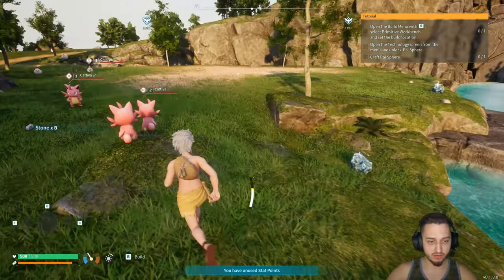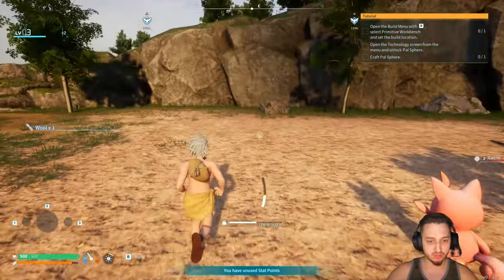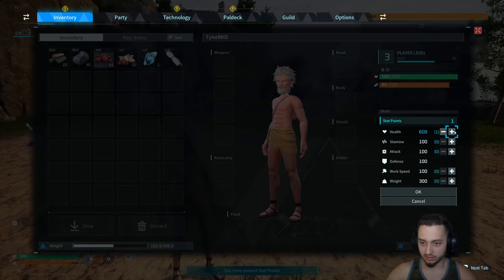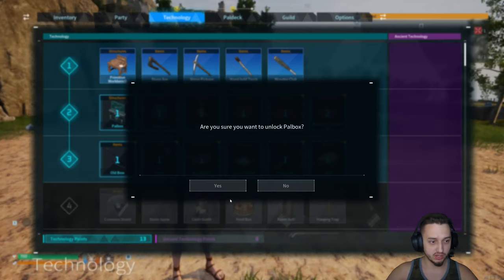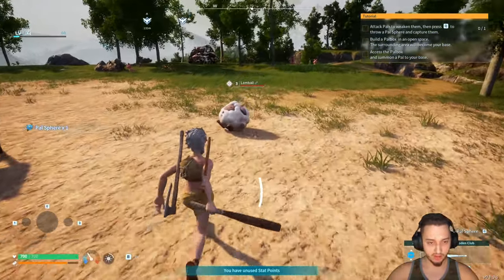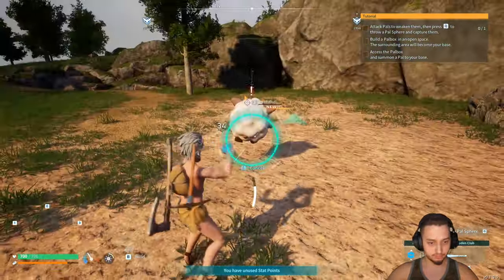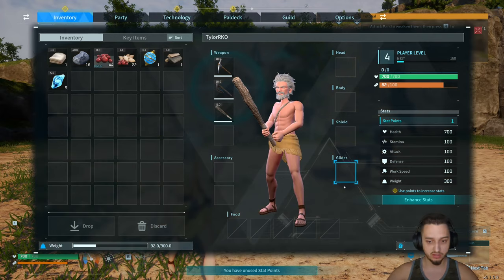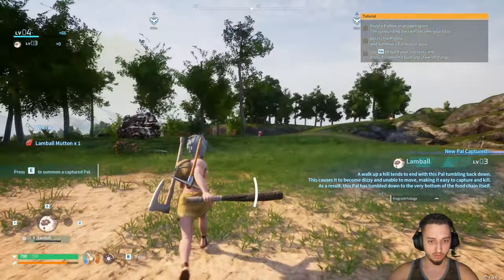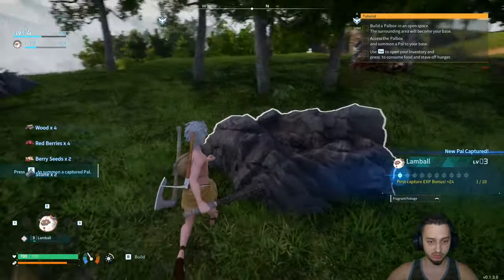This little spot over here is nice and flat so I'm going to get started on getting some workbenches down, make a little bit of storage, and start building a base. We'll upgrade the character as well while we're at it — get some health, that's going to be important especially since we're taking four times the damage. Get all these technology points spent.